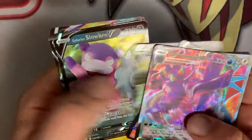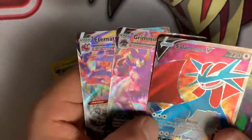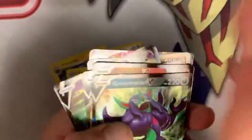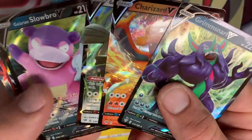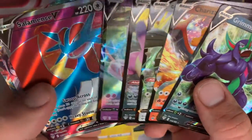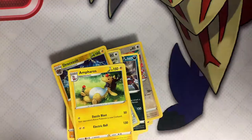Our big card of this box — our secret rare — is the Grimsnarl VMAX, and actually that is textured as well. That's Alcremie's texture. And the Eternatus is pretty sweet too — look at these, three textured cards. We had a great box, guys. Just a little quick look over at what we hit — looks great. Alright guys, have a great rest of your day. Bye-bye.